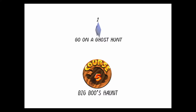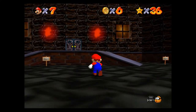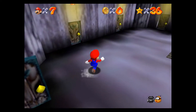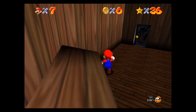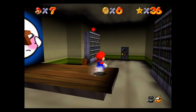So the first star is 'Go on a Ghost Hunt.' This star is pretty easy — what they want you to do is go through every single room, find a ghost, destroy that ghost, and once you destroy enough of them, you'll get a power star from it.